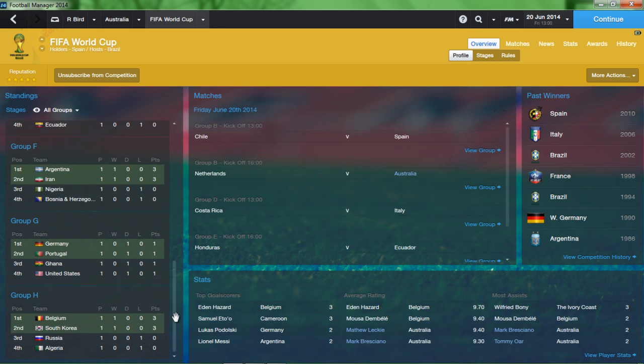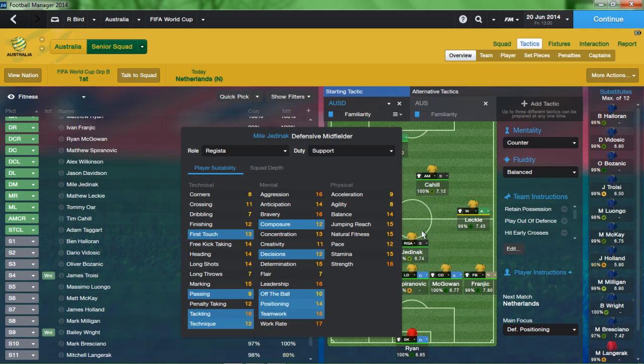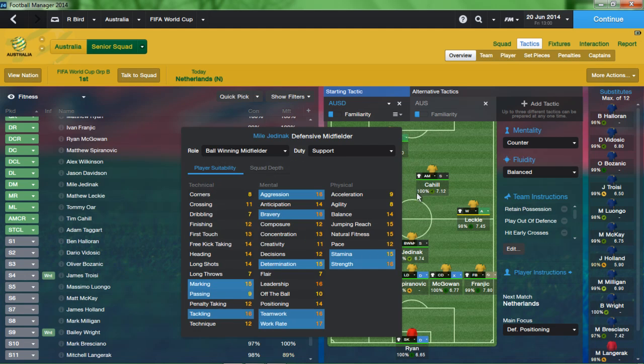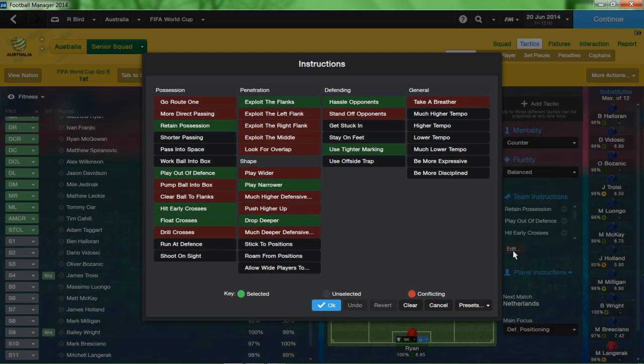I've changed the tactic a bit and I'm going to go with it against the Netherlands. I'm keeping Miller Yedinak in, but with a ball-winning midfielder in front of the three, with Davidson up there and Franić. That's how I want it, and of course Kyle and Taggart up top. This is going to be a tough game, no doubt about it.